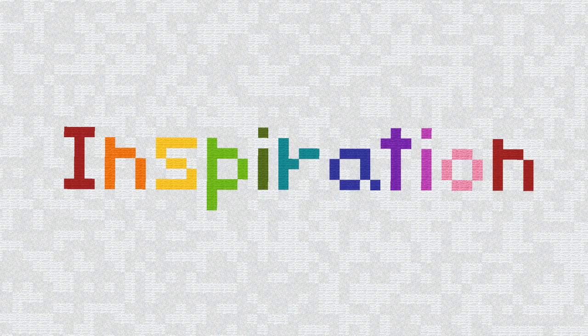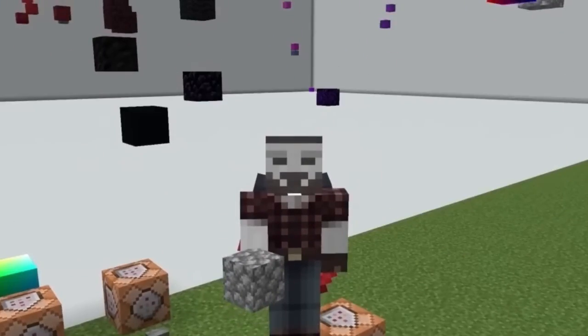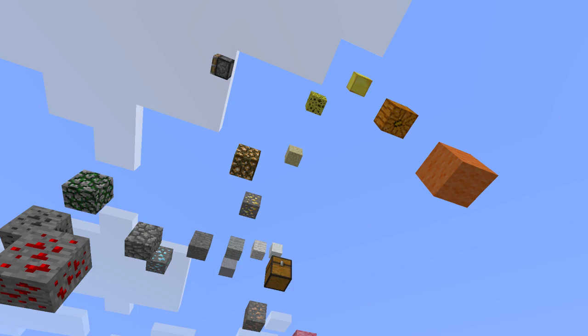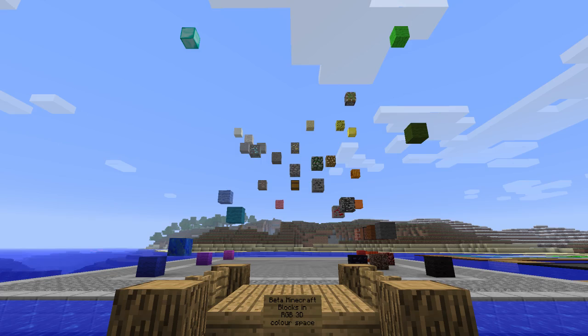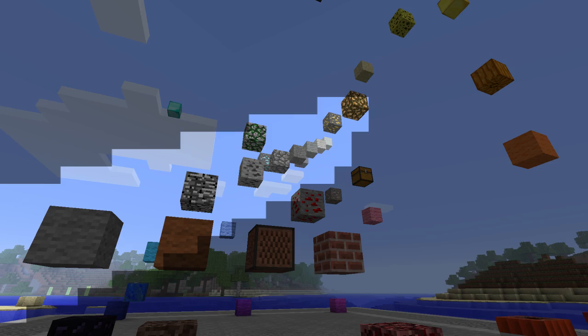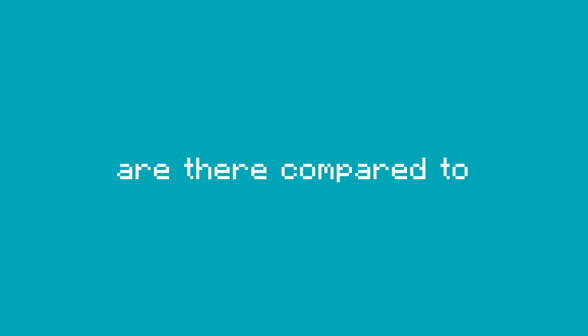I also wanted to represent all the beta colours in some way, so I took some inspiration from a guy called Gneiss, who basically made a giant cube sorting all the modern block colours — what he made is also called an RGB colour space. So basically I made the same thing but in beta and by hand, which is why there might be some mistakes here and there. One thing that both of our cubes have, which led me down another journey, is this line right here. This little grey line of blocks is in both of our cubes. This line represents all the blocks that don't really have hue — so black, grey, and white.